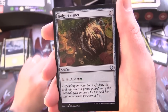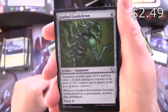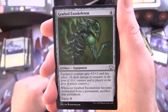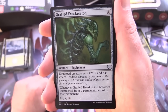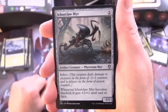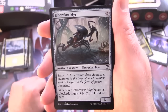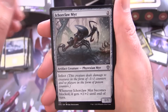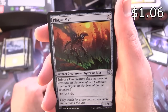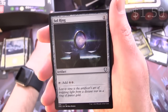Golgari Signet — artifact for 2, for 1 and tap add black and green mana. Grafted Exoskeleton — artifact equipment for 4, equipped creature gets +2/+2 and has Infect, and whenever it becomes unattached from a permanent, sacrifice that permanent, equip for 2. Ichor Myr — artifact creature Phyrexian Myr 1/1 for 2 with Infect, whenever it becomes blocked it gets +2/+2 until end of turn. Plague Myr — artifact creature Phyrexian Myr 1/1 for 2 with Infect, tap to add colourless mana. Sol Ring — an artifact for 1, tap to add 2 colourless — this is in pretty much every commander deck.